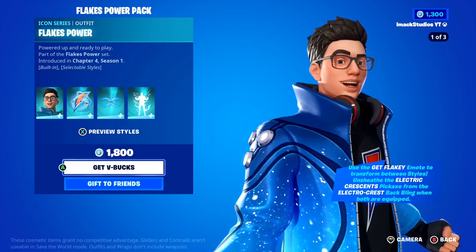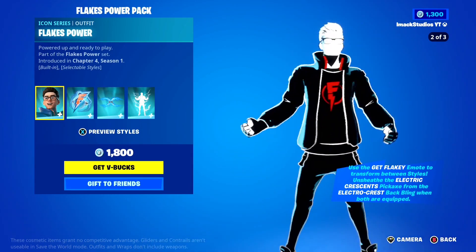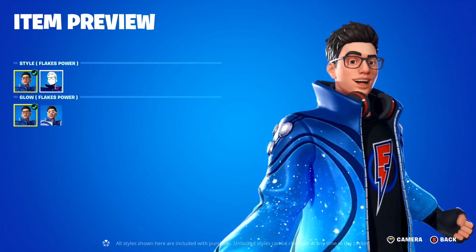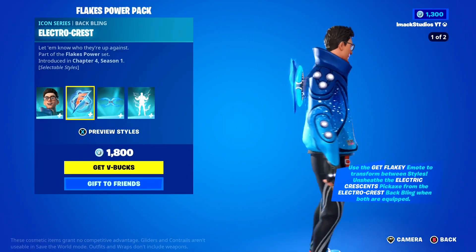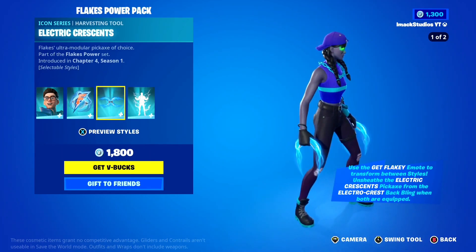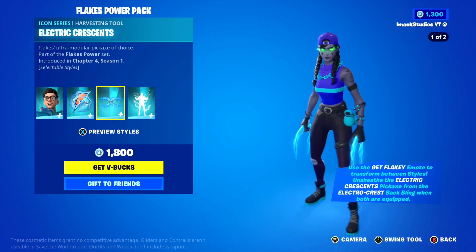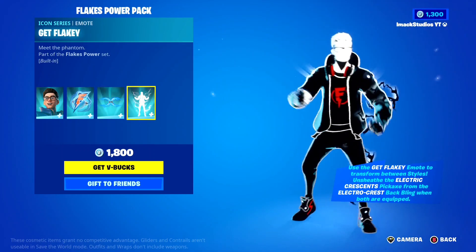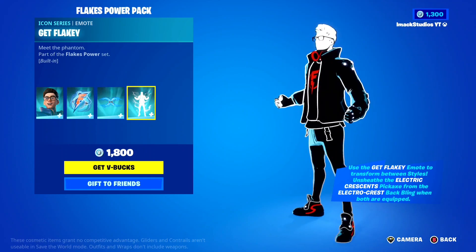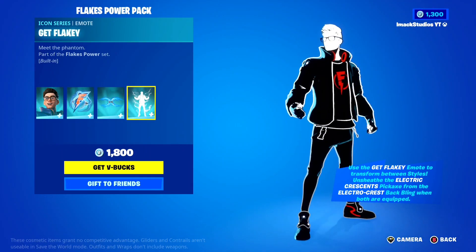Starting off, we've got the Flakes Power Pack in the shop today. In this one, you've got the Flakes Power Skin with a Selectable Star, which is pretty cool. Next, you've got the Electro Crest Backbling as well as the Electro Crescent Pickaxe, which is a dual-wielding pickaxe inside Fortnite. And lastly, you've got the Get Flakey built-in emote, which literally transforms him — that is absolutely insane.